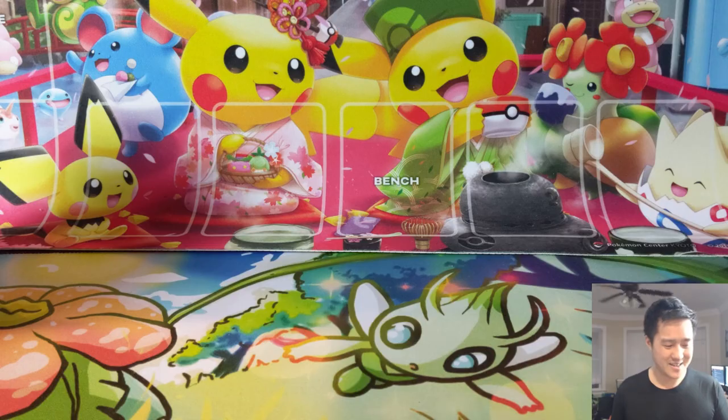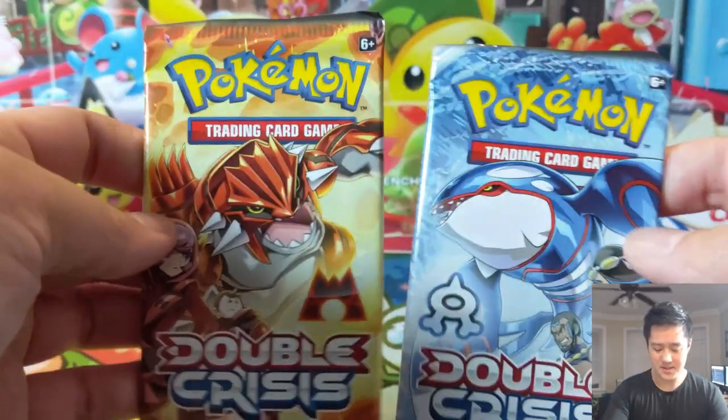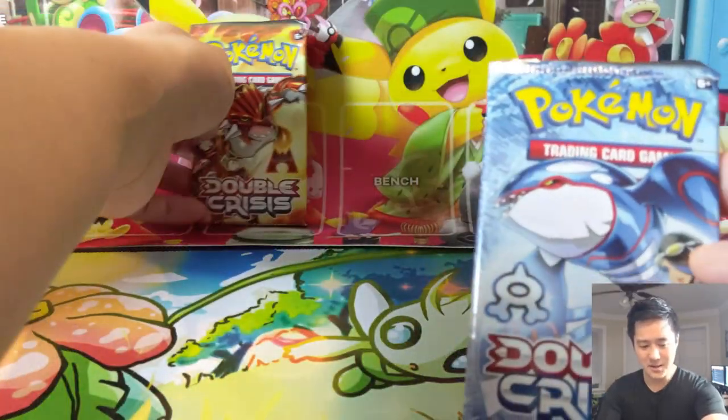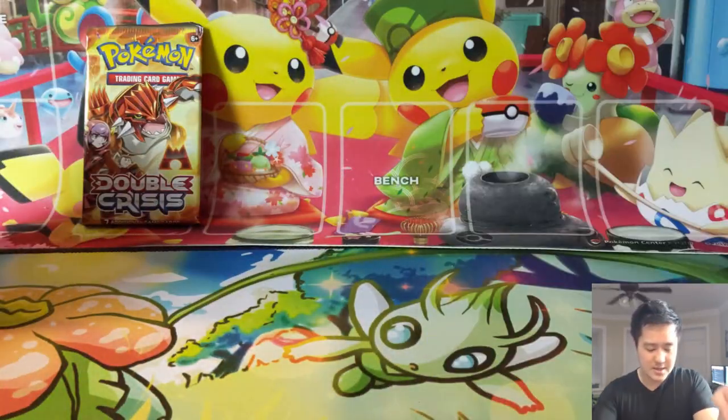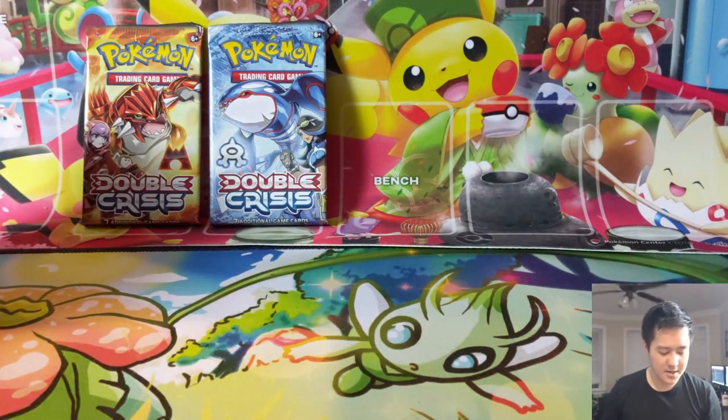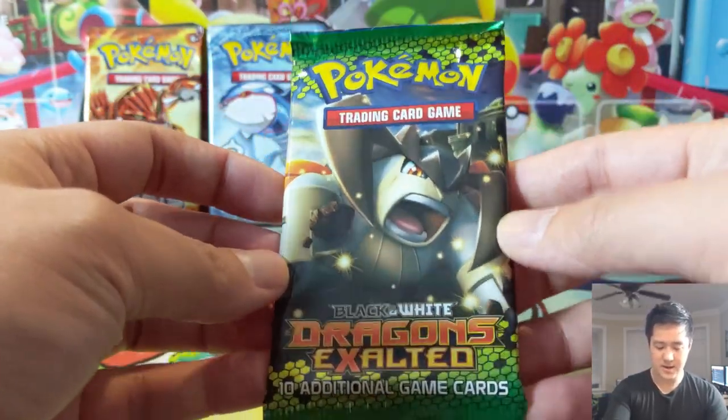Starting off with a bit of a warm-up — I took out all the Sun and Moon and XY loose packs I had lying around. We're starting with Double Crisis; I didn't look up when it was from, but the pack arts are pretty cool. This first handful I picked up from an eBay auction where the seller was trying to collect every pack art.